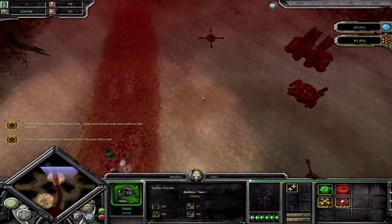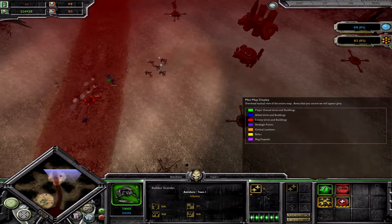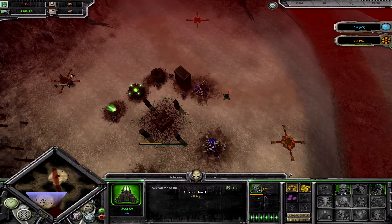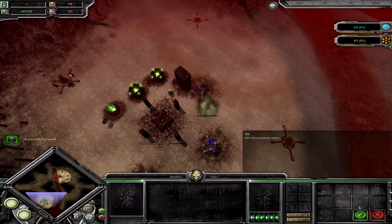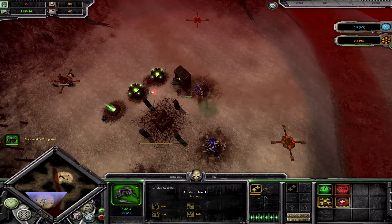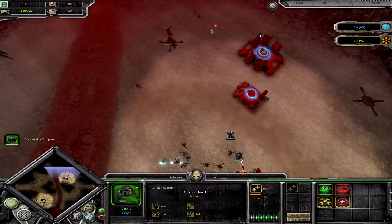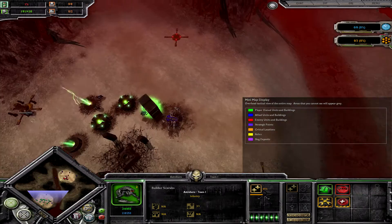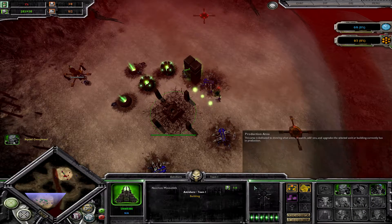I only killed one scarab from the squad and I can try to decap one more point. I am distracting his attention, winning some time, and I do not let him get to my base too fast. I am placing the fourth generator and building the summoning core to make a Flayed One squad.